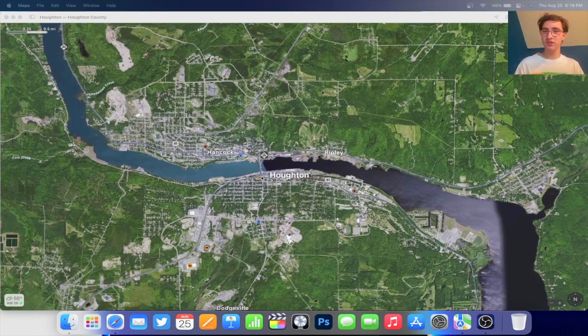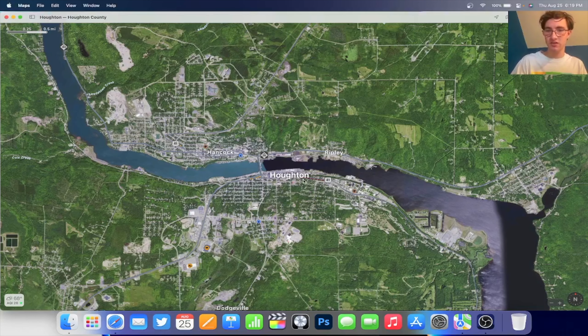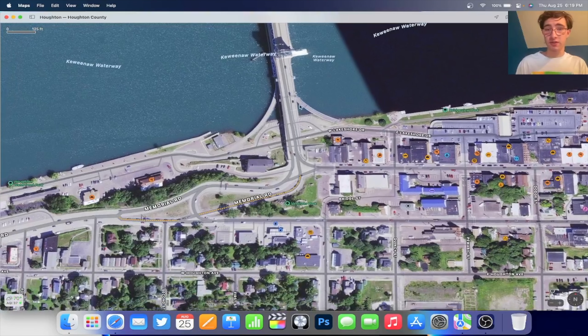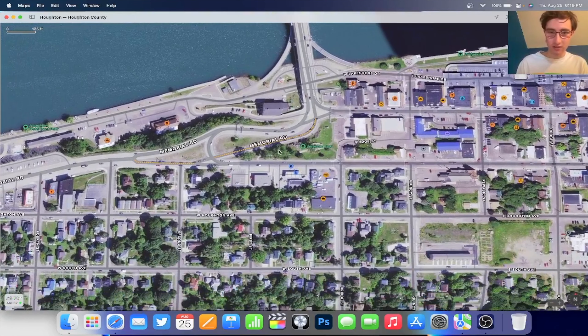I'm sure there are other poorly designed intersections out there, but this is the worst I've ever seen, because you have to live in this area to know how it works. If you don't live in this area, you won't know how it works and you've got to figure it out on the spot. Here's the intersection right here — we've got the bridge right here, and here's the intersection.